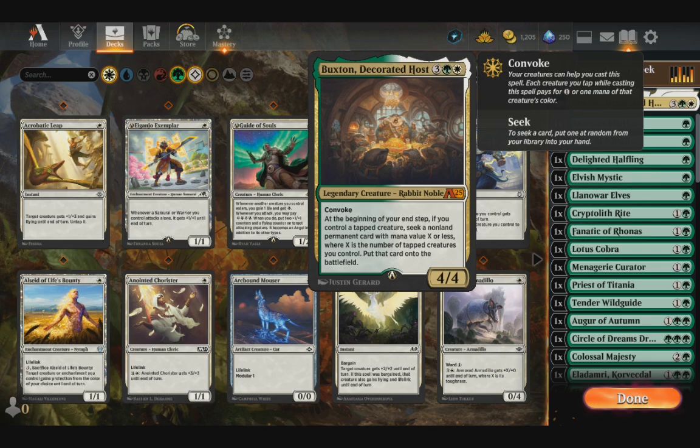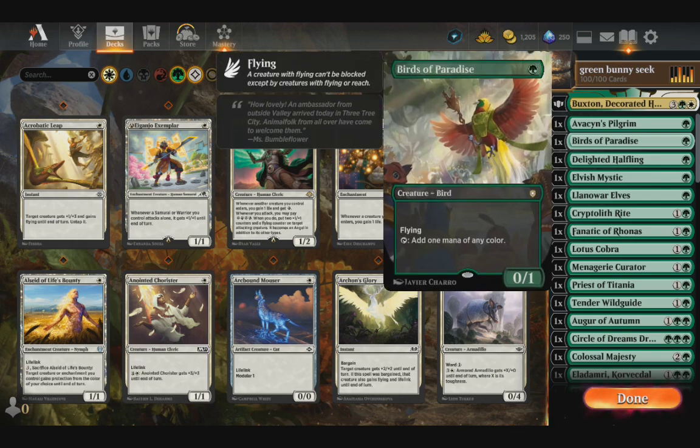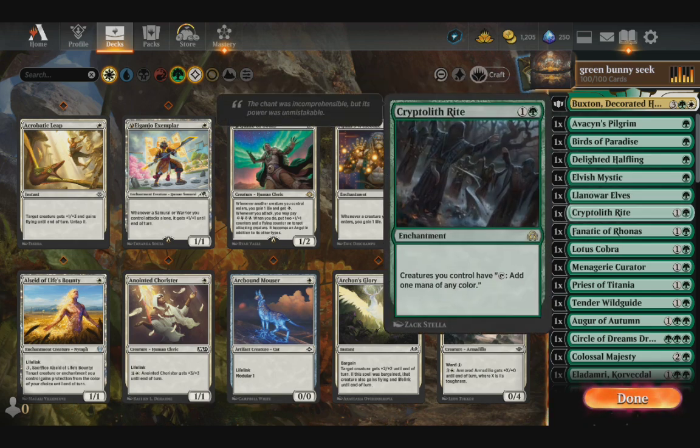This guy's got Convoke, which means basically I can tap a creature to count his mana towards summoning him. And at the beginning of my end step, if I control a tapped creature, seek a non-land permanent card with a mana value X or less — equal to the number of tapped creatures I control — and put that card onto the battlefield. So I'll just be getting extra creatures at the end of my turn as long as I've got tapped creatures.